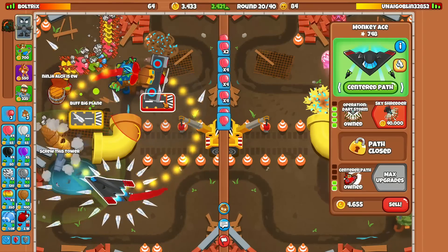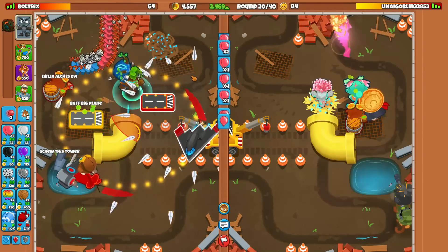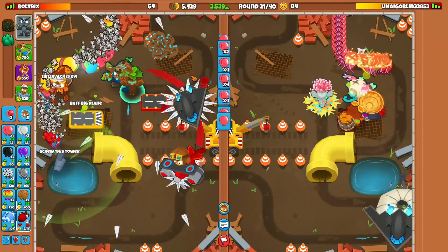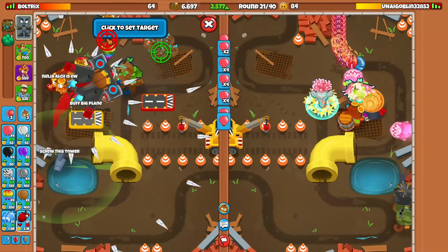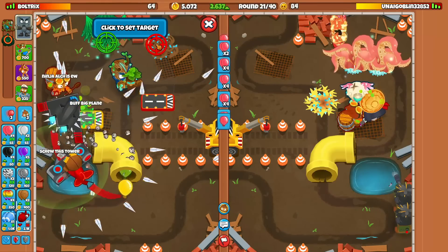Let's go for Operation Dart Storm here, and we should be good against all the ceramics. Easy claps for us. We got Trees on round 21 — let's target these Trees more towards the front of the map so we can get some money from those. Should we send him a little bit of something? I kind of want to wait until round 26.